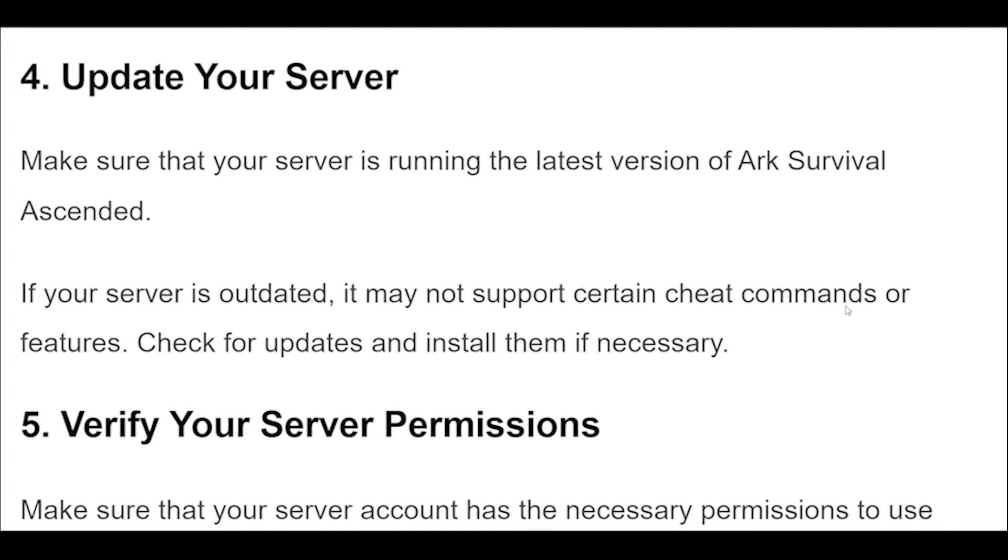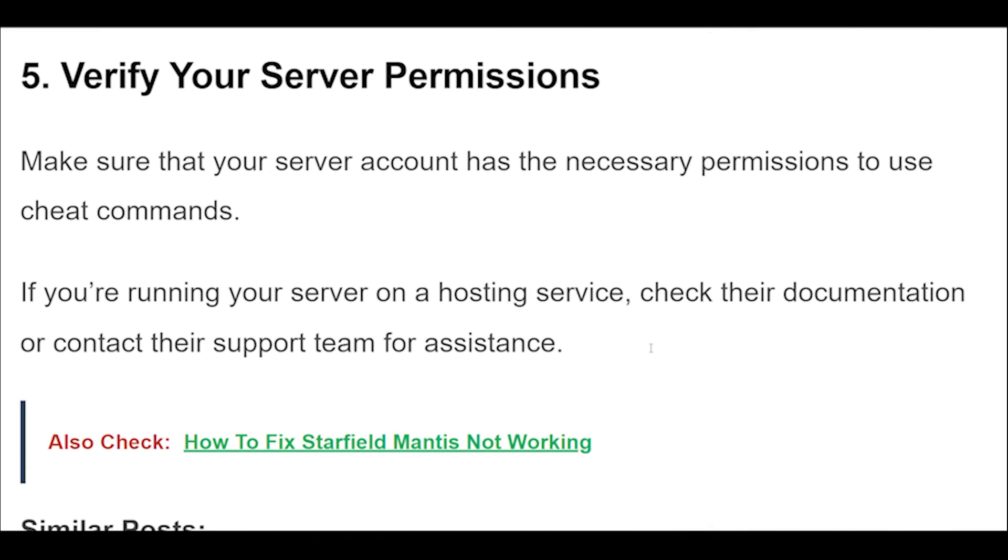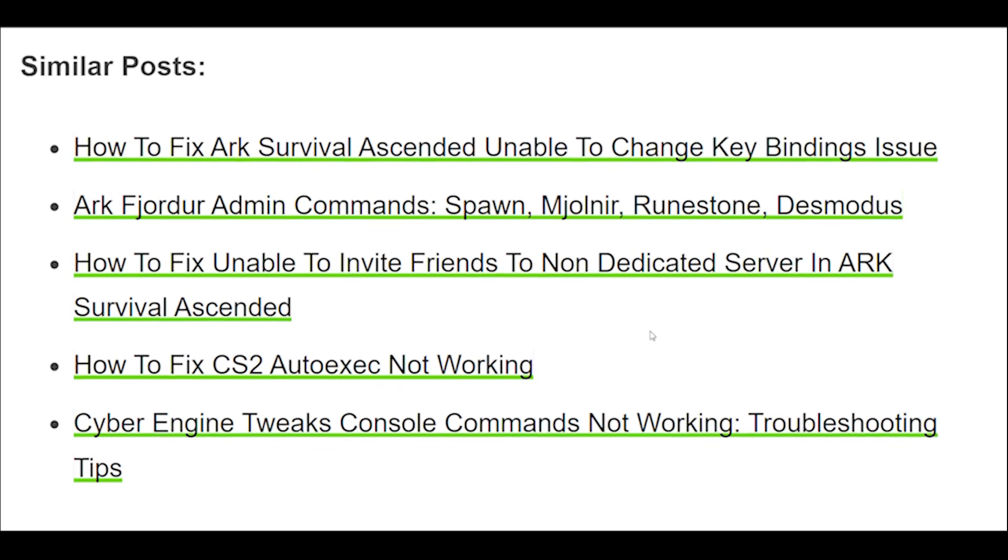Step 4: Make sure that your server is running the latest version of ARK Survival Ascended. If your server is outdated, it may not support certain cheat commands or features. Check for updates and install them if necessary.